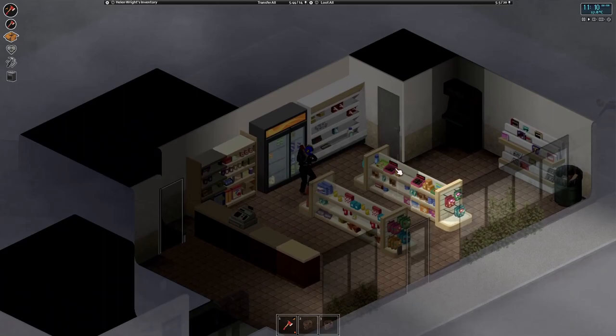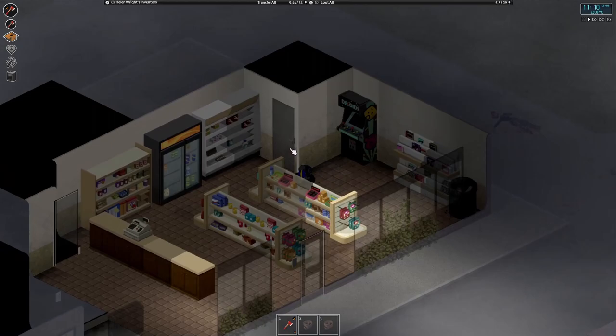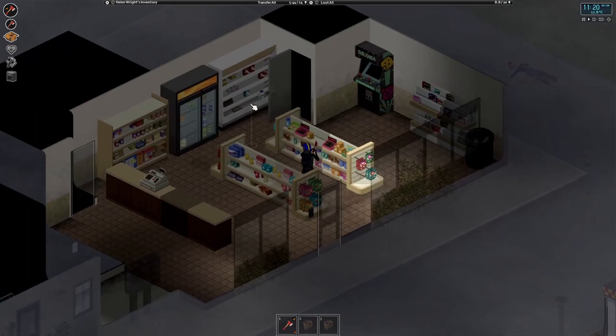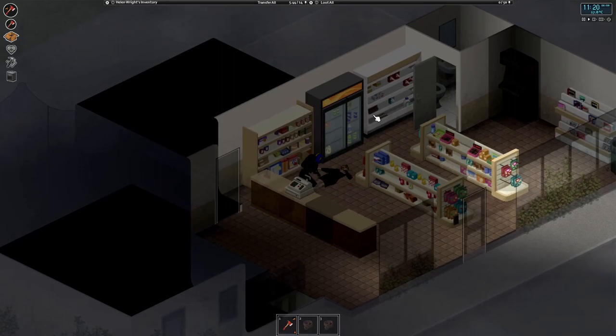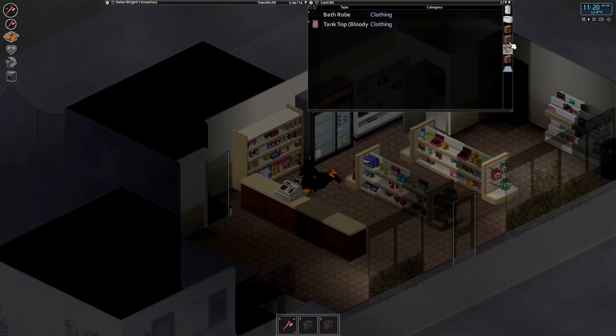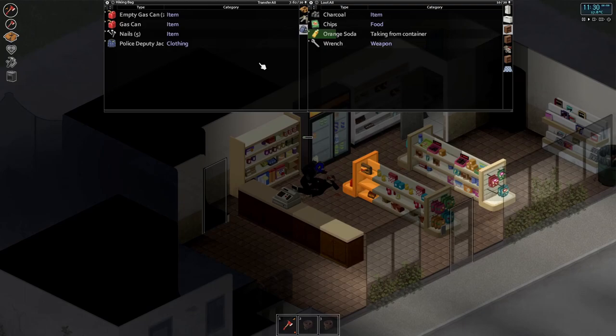Let's make sure this place is secure and then I'm going to let that zombie out because it's going to call more zombies over. I don't know how many are in there. Come on, you can come out now. There we go — just want to check the body. A bathrobe? What are you getting changed in the toilet for? That's fine — we'll take the soda.